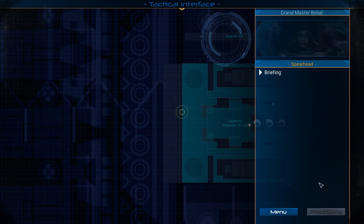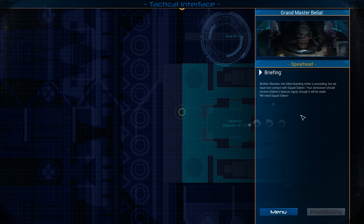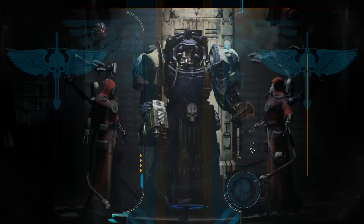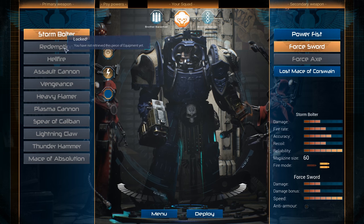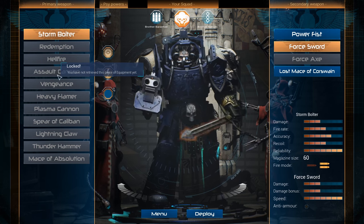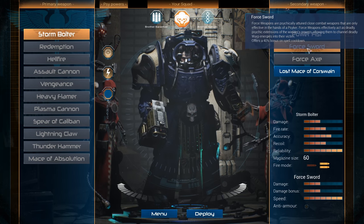Briefing. Brother Librarian — the initial boarding strike is proceeding but we've lost contact with Squad Gideon. Your sensorium should receive Gideon's beacon signal, though it will be weak. Locate them as quickly as possible, then proceed to secure the landing area to establish the full bridgehead. Okay, let us deploy. We get a number of choices here — we could have a different weapon. We could actually be a librarian with a hellfire or assault kit. We've got a force sword at the moment, or we could have a power fist — really slow, cumbersome, a fist sheathed in energy that disrupts matter.